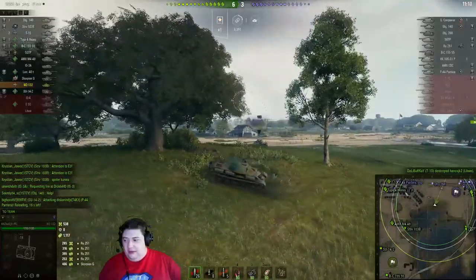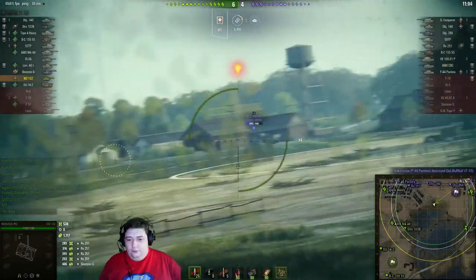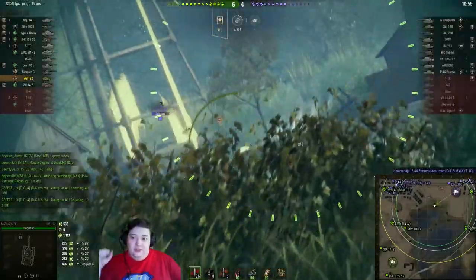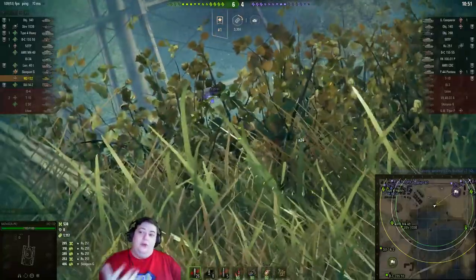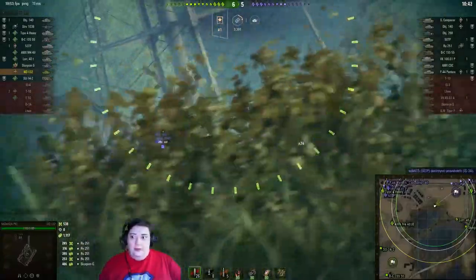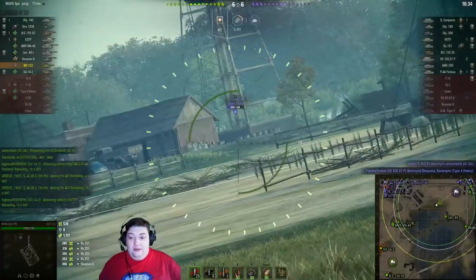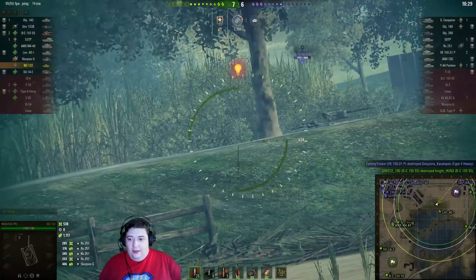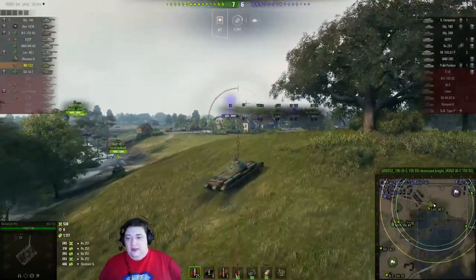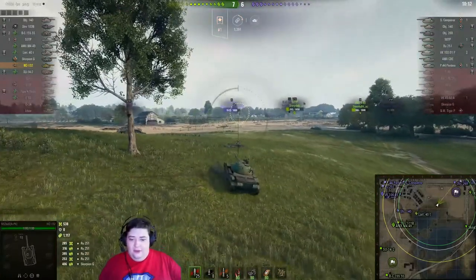Enough enemies are moving to the town that we're not going to get any more spots. The reason you reverse into cover for spotting is that you always go faster forward than backwards. So if you reverse into cover, you can hit forward and get yourself out of there if you suddenly need to leave — downhill forwards is much faster than uphill backwards. He's setting himself up for success by pulling into that bush backwards. It's weird on the controls and you'll need to practice so you don't drive backwards into the enemy instead of forwards away from them.